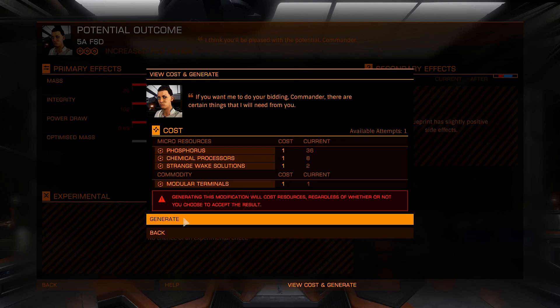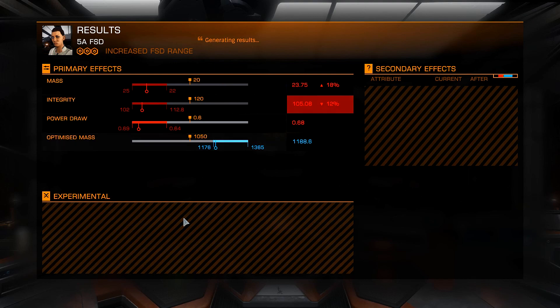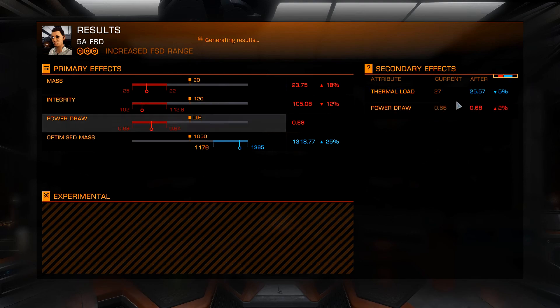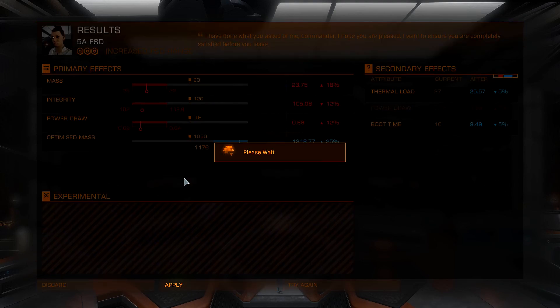RNG spirit bomb — generate! 25% increase in optimized mass! The thermal load went down a little, and boot time increased. The power draw went up 12%, but we switched from beam lasers to pulse lasers which take less power, so that should be fine. Let's go ahead and apply this.